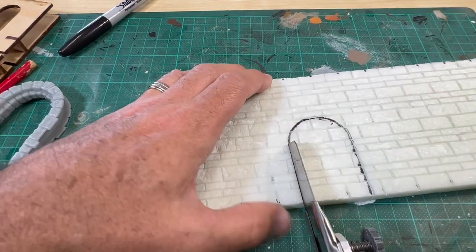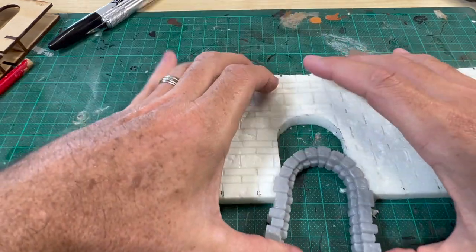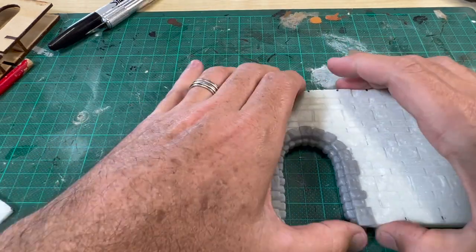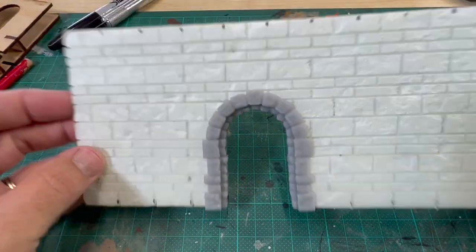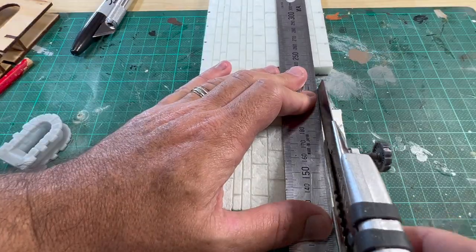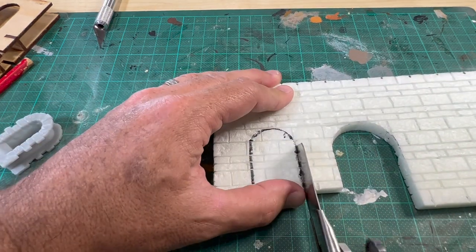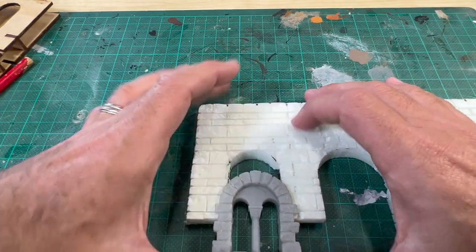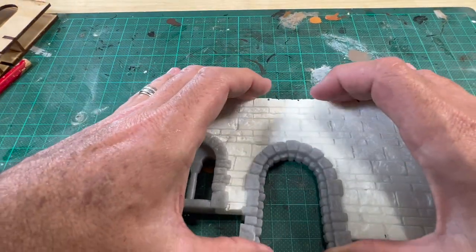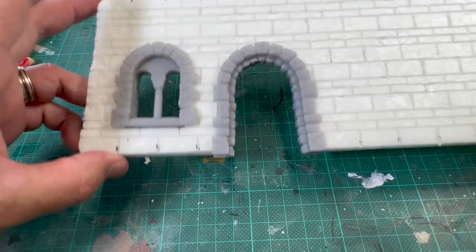Anyone who has carved foam will know that tackling things like archways and windows is tricky and time consuming. With these resin pieces, however, all you have to do is cut a rough arch, which is simple with the provided templates. Then they just slot into place. The groove hides any roughness from your cut and the brickwork matches the pattern of the foam perfectly. Genius! To create the windows, I cut the bottom two rows of bricks before tracing the window space and cutting it out. The window piece simply slots into place.